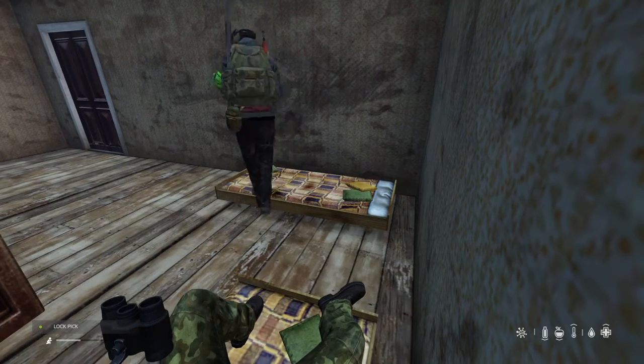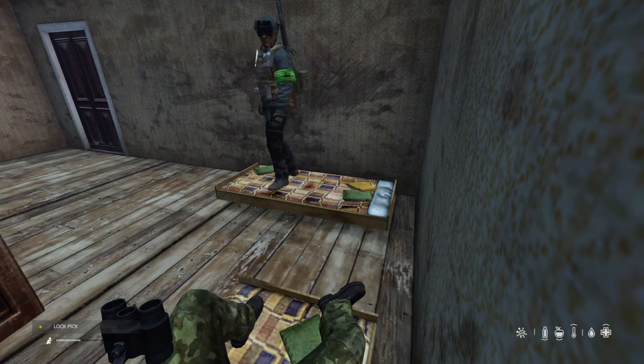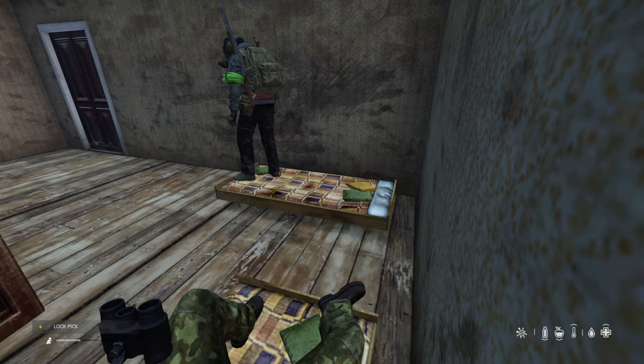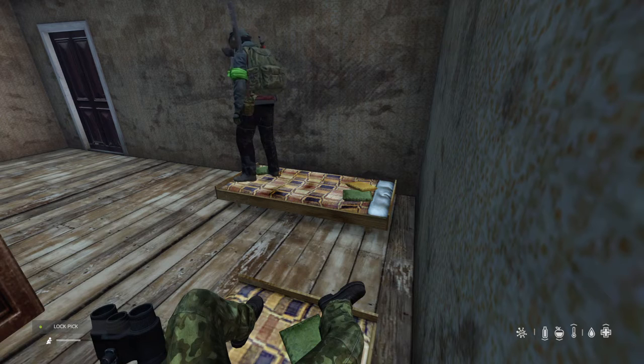Simply stand on the bed, and stay up completely 9 inches from the pillow. Then hit the Layback Emount on your item wheel.